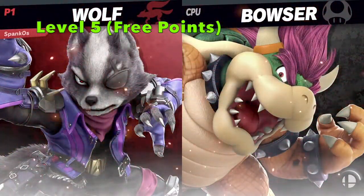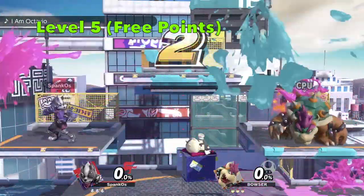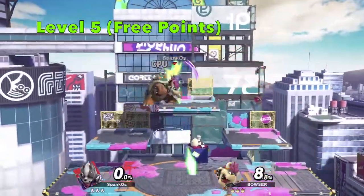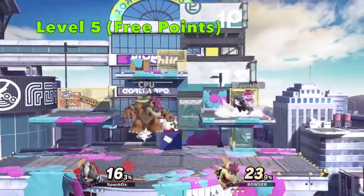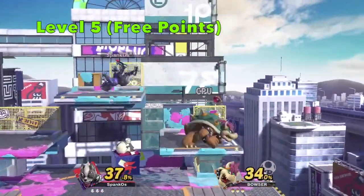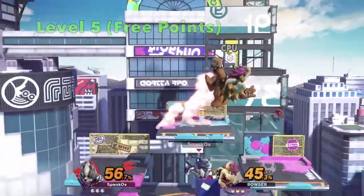Level 5 CPUs are the same story, but I noticed something odd when facing it. After I used a getup attack, I thought the CPU managed to perform a ledge cancel of all things, but it just teched at the ledge and the animation did not occur. I won't count it, since these CPUs need all the help they can get. It does seem more aware overall, however.